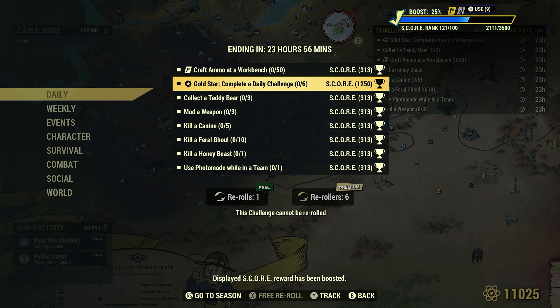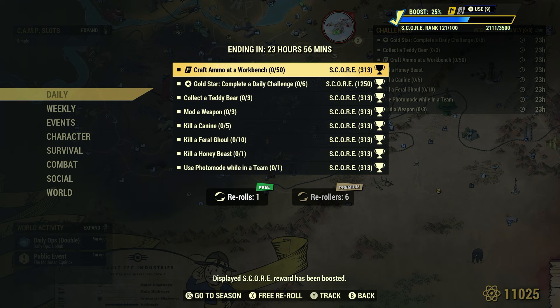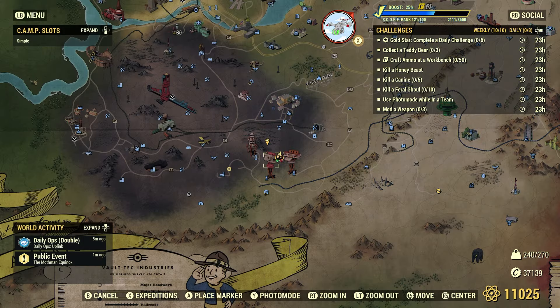There's not a whole lot we can do here in our camp, however there are some things we can do. Let's go ahead and craft ammo at a workbench — 50. So don't get confused with collecting ammo; we actually have to craft ammo, and of course we craft ammo at a Tinkerer's Bench.